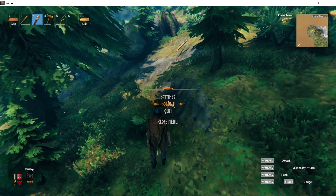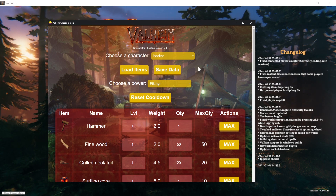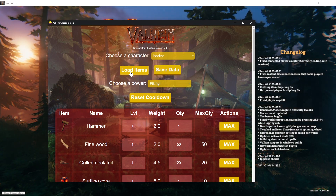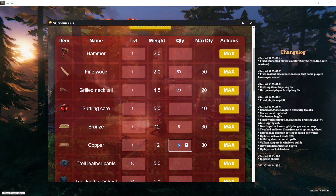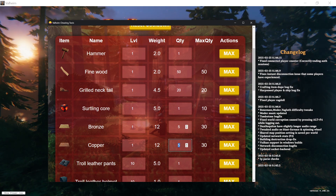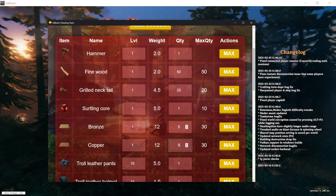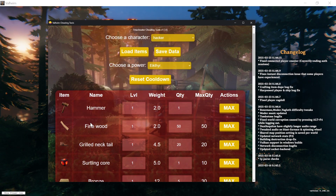To use the tool, the only thing you have to do is log out of the server, alt-tab to the tool, and load the file again — you always need to reload the file. Now you can see the correct updated quantities that match what we saw in the game: five and five.